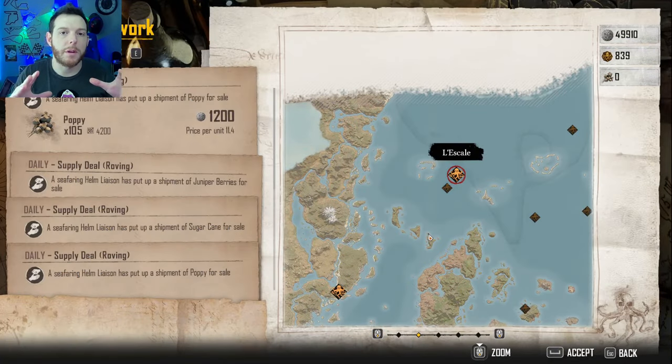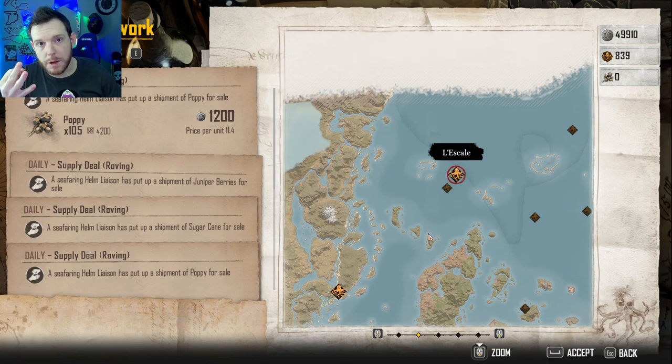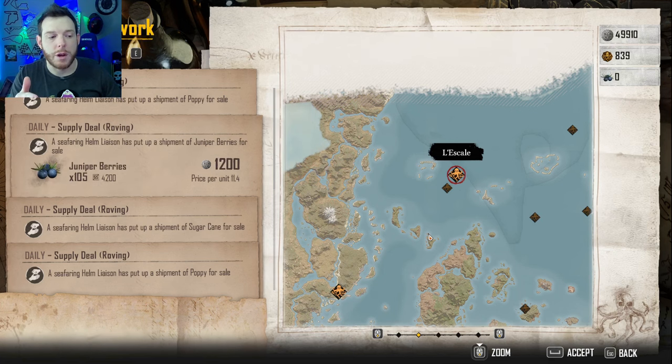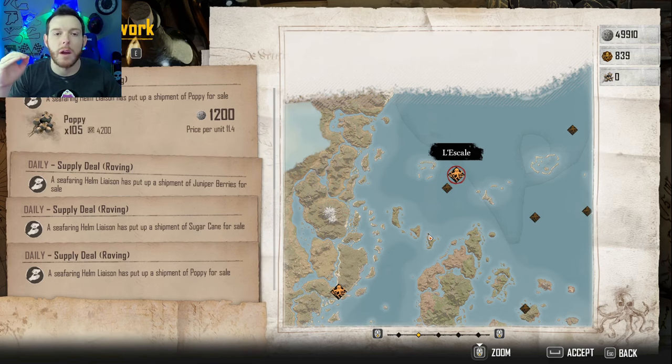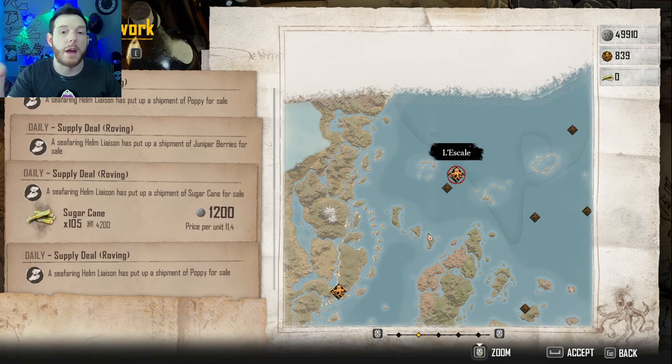As a PvE player, you're going to be looking more at the delivery and running side of things, as opposed to farming locations after takeover events. Because you're farming your pieces differently, you'll spend a lot more time on the supply network — maximize your time there. For example, I've got three missions right here in La Eskel: a roving mission for Poppy, Jumper Berries, and Sugar Cane, all at the same spot. I can take all three, sail there, complete them, get 3,600 silver, fill up my cargo, head back to base, drop them off, and get them refining. Easy.